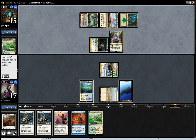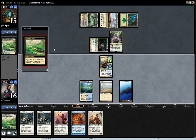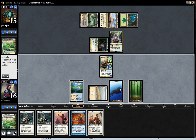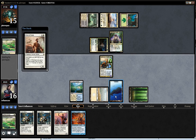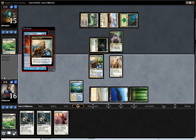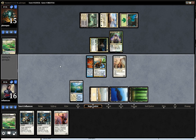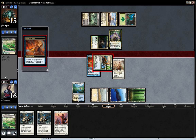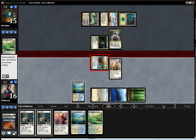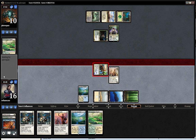Death Dealer — okay. I can build my board, which I think I'm going to do. I drew two more lands, so that's pretty rough. But I have a Gods Willing, so I feel pretty confident in this game.